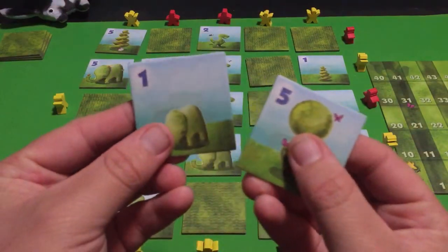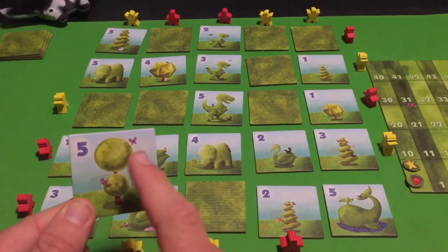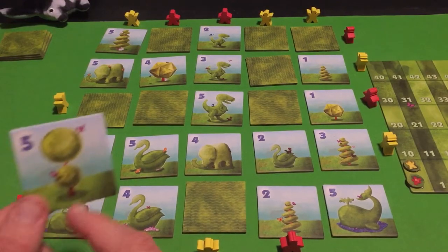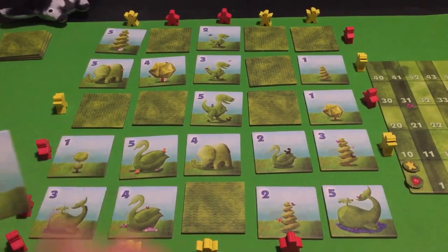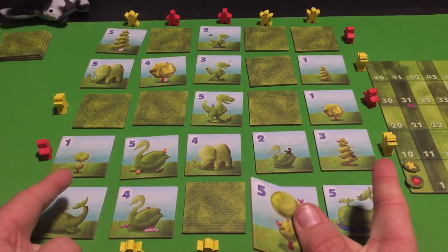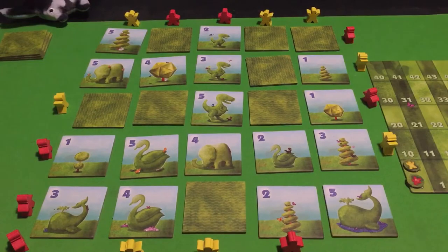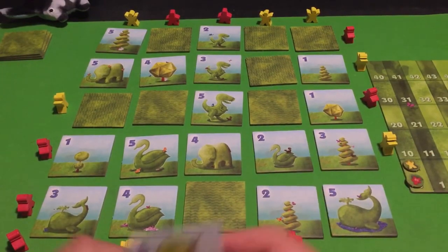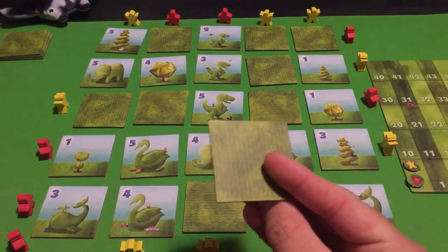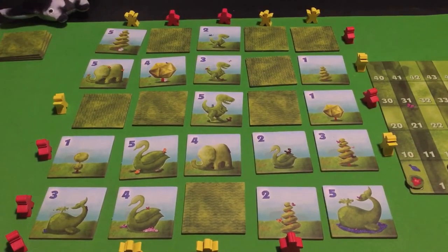That meeple can see the dinosaur, so I get one point for that from my hand. Now for the elephant — this meeple's one is equal to the hand tile so that doesn't count, but this meeple can see that elephant, so I score an additional point for it. For the third tile I check if any yellow visitor can see it face up — I can only find one but the red meeple sees it, not my yellow one. So no points there; I get just two total from my hand.